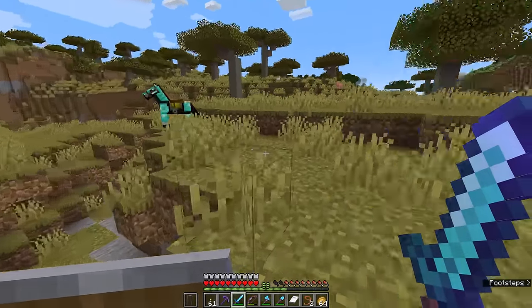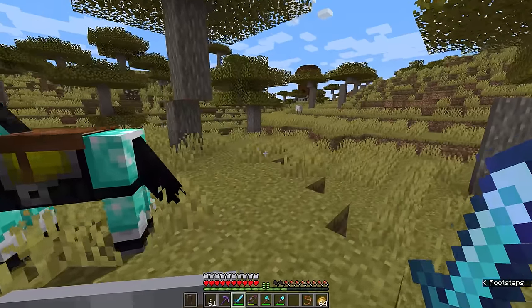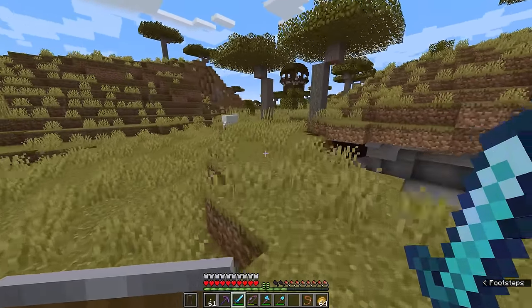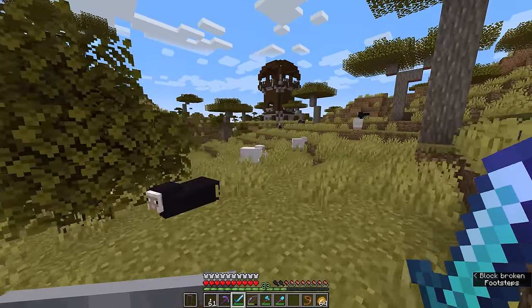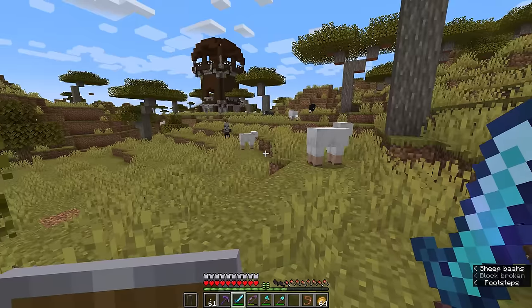Let's go back to the pillager outpost. I'm going to tie up my diamond horse a little bit further away from the outpost so we don't risk it getting hurt. Once we get in here, the pillagers are going to be swarming around me with their crossbows. The thing about pillager outposts is encountering one is not too much different from encountering a pillager patrol.